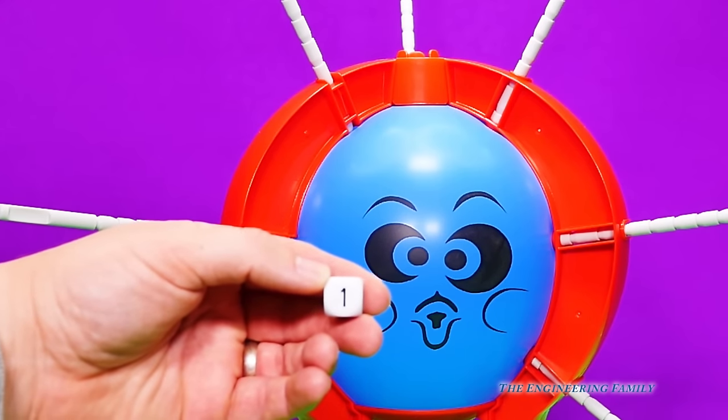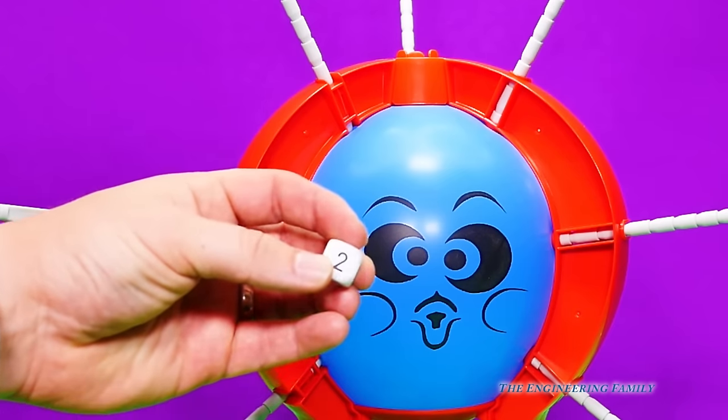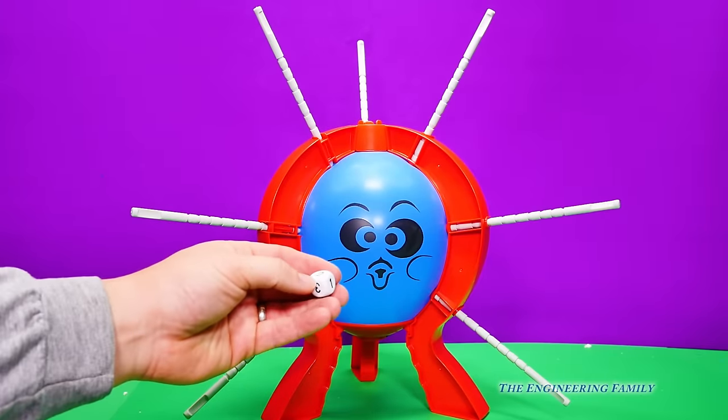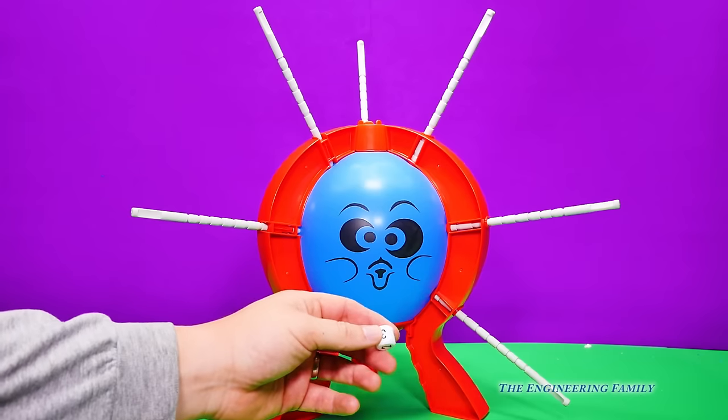That's right, so every time you get a number — this is one, two, or three — that's how many clicks you have to do on one of these needles. You'll see how we'll do it. Show them, Assistant — roll the dice.